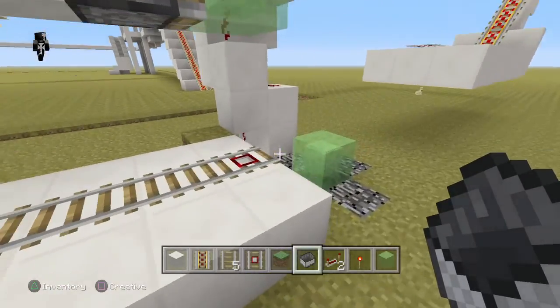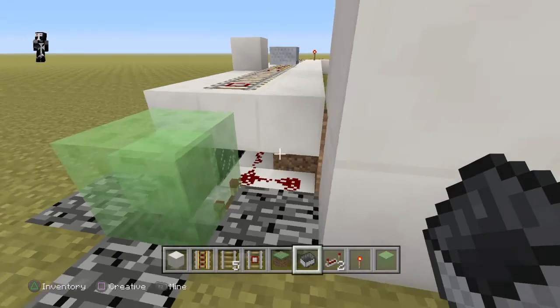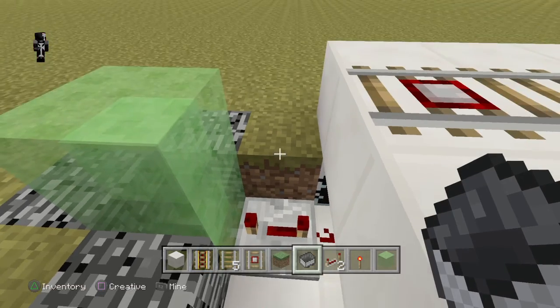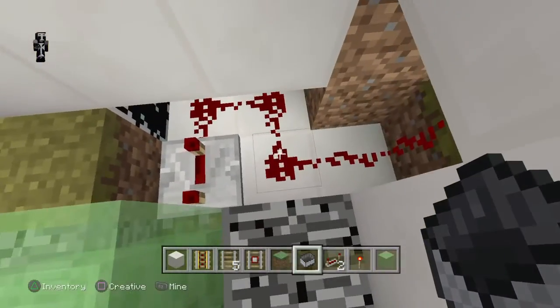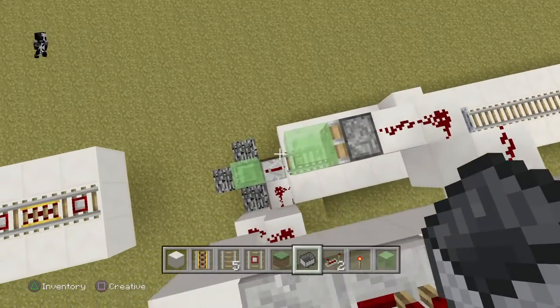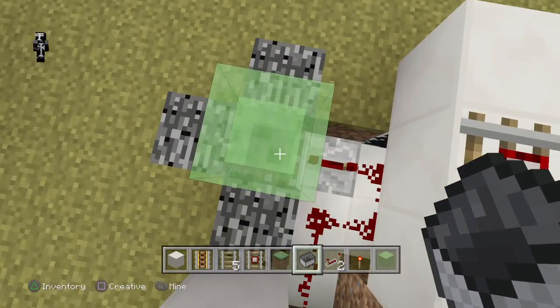So if you don't know how this works: there's a detector rail with redstone under it, and that goes to this piston here which has a four tick delay, so the minecart can land on top of it without instantly going off. Then there's redstone that goes up this tower, through a five tick delay, and then connects to this piston which also has a slime block.